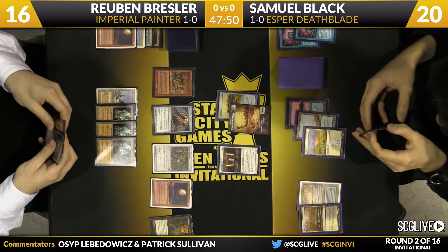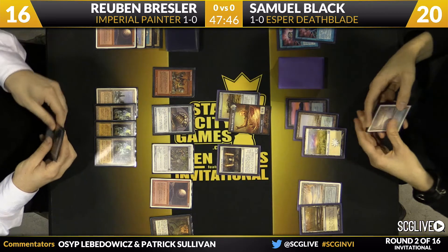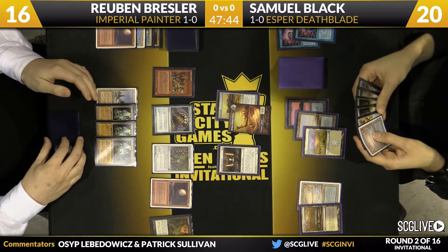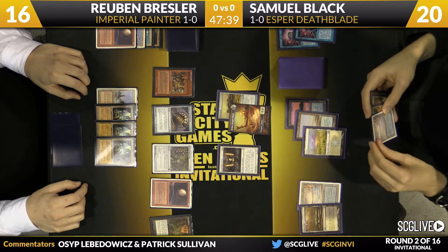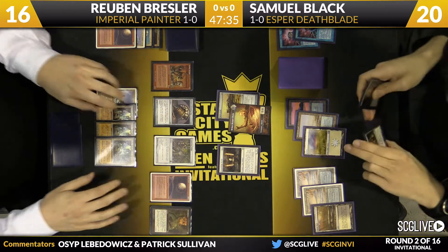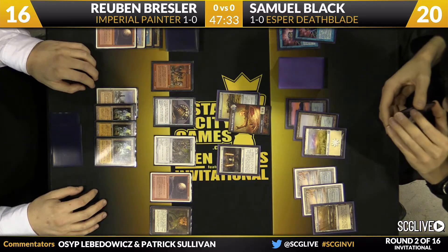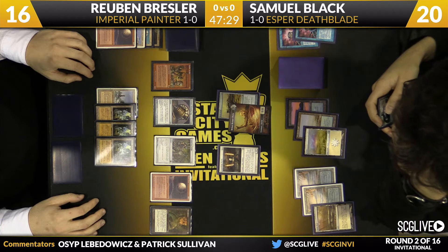It's also possible he just wants to wait until he has more mana to try to kill in one turn. Right now he would take two for the Painter Servant and three for the activation — five total. It looks like Sam has just drawn an Engineered Explosives this turn that could put a wrench into a lot of this stuff. Ensnaring Bridge is holding back the attackers.